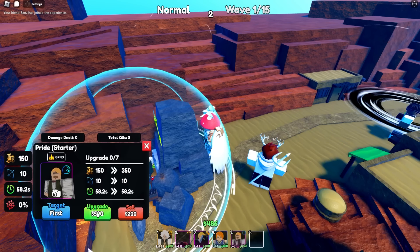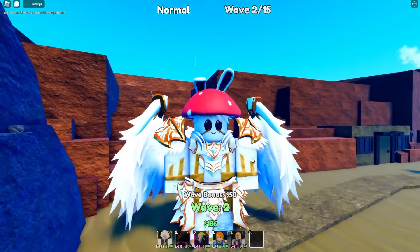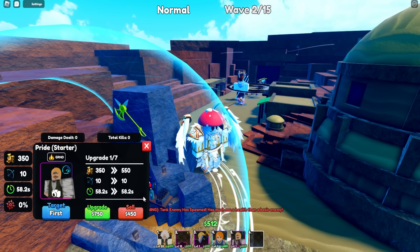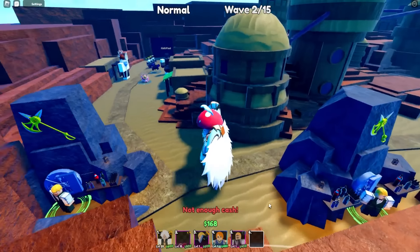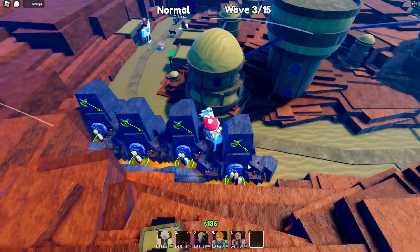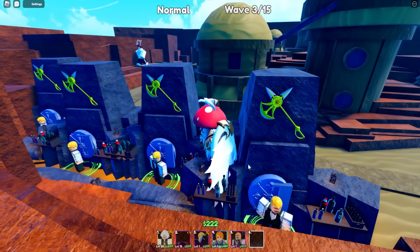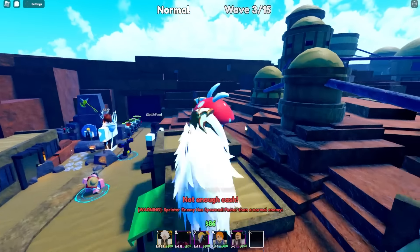Escanor is a cash-money-making unit. He looks pretty cool, and you can place more than one of him. I placed a second, a third — can I do four? Yes, four Escanors are down already. Four is the maximum you can place. They take up a lot of space but they're all generating income.